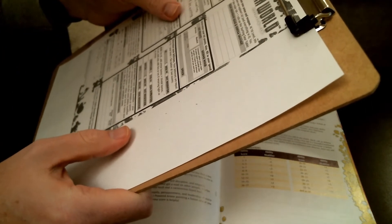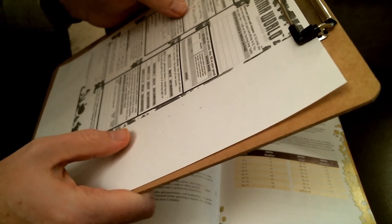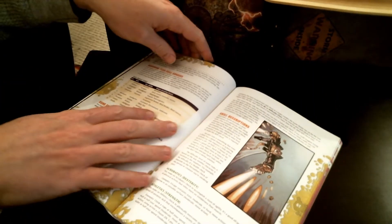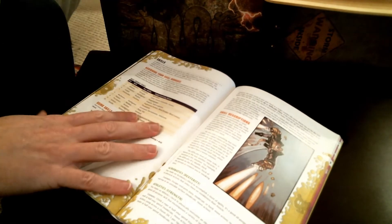At first level you have one explorer's kit and everything in it, and you also make a number of d4 plus one rolls on the starting gear table. The random starting gear is something I found kind of humorous — it's basically random stuff your character scrounges around.